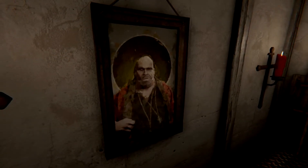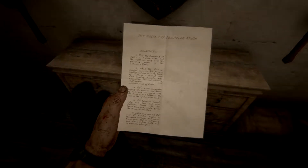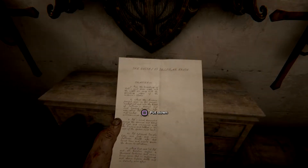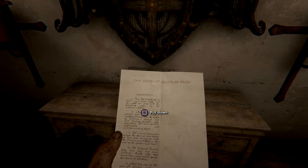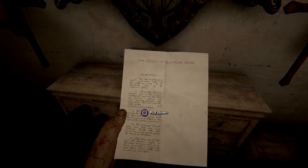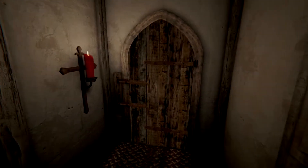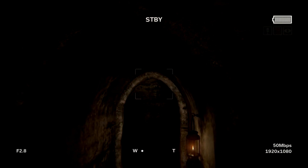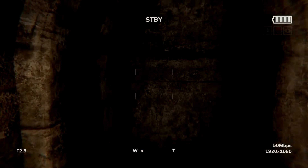Oh, this guy looks creepy. We're gonna pick this note up. It says chapter two — I'm not really that good at reading cursive, but it says 'The Gospel of Sullivan' something. Anyway, we've gotta go to this door and unlock it. Wow, it sounds crazy down here. I have it all the way up on brightness so you guys can see a little better because it's so dark in here.